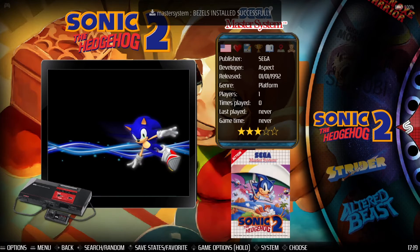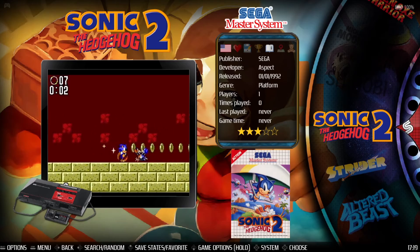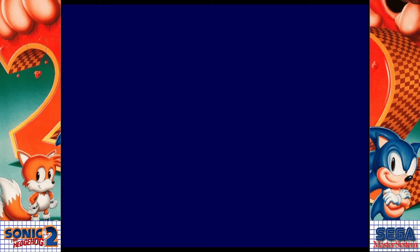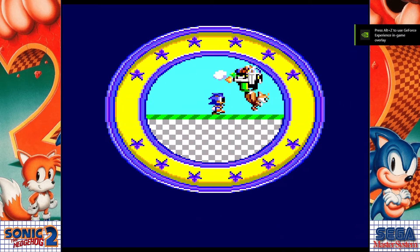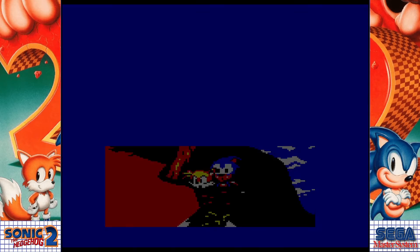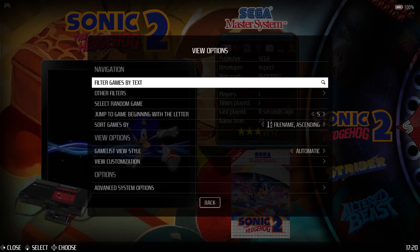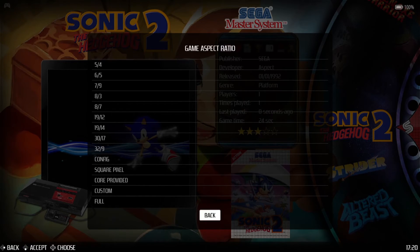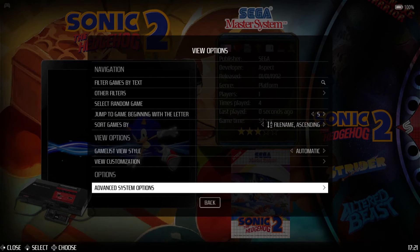We don't need to reboot the computer for this, but what we're going to do first is open up a game to see that everything's working and that we don't get that annoying BIOS pop-up. Because I've just downloaded those bezels for Sega Master System, we've now got these really funky side panels rather than boring black. The issue is that a lot of the gameplay image is actually cropped, so we need to make sure that under Advanced System Settings the game aspect ratio is set to 'Config' — that will give us more of a picture so we can see the game as well as the bezels on the side.